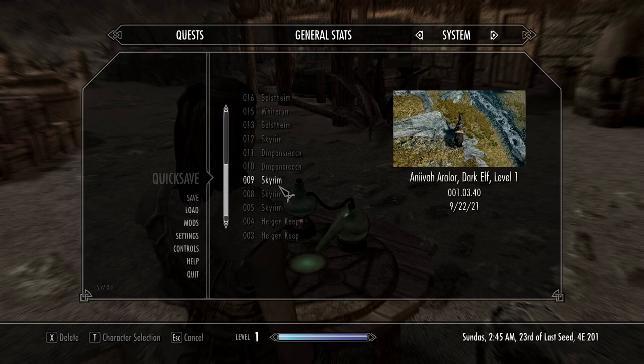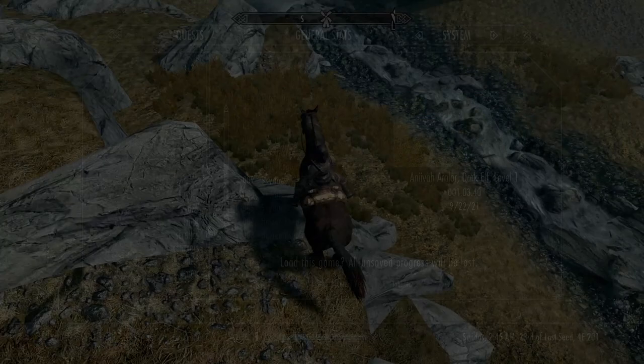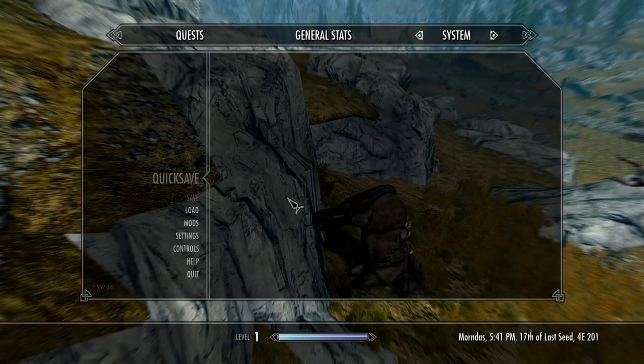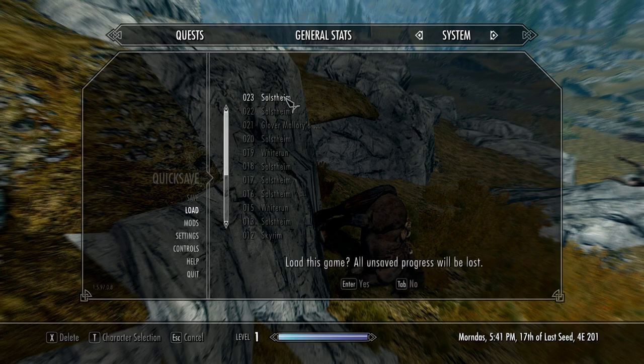Once you've made that save, reload to your horse save. Walk your horse over the edge of the rock until it's sufficiently tilted, dismount, and pause your game before your character leaves the screen. This should ensure that your speed isn't high enough to get stuck in the world border. Now reload the crafting station's save.